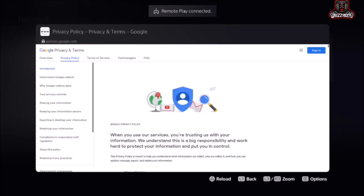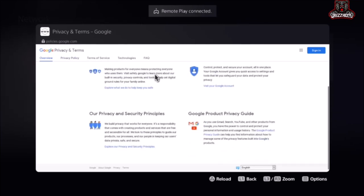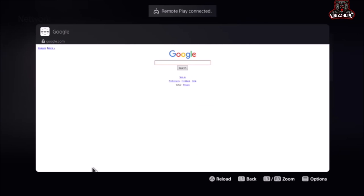Once you get on this screen, it's gonna say Privacy Policy. Go ahead and select Overview. Then scroll all the way down to the bottom and you're gonna see something that says Google. Get the pointer and select that — it's gonna be in the bottom left-hand corner.